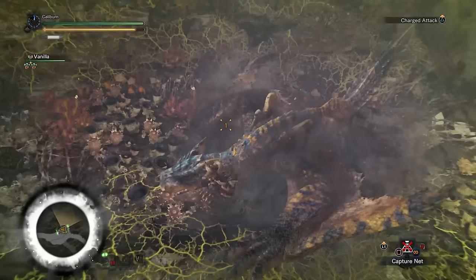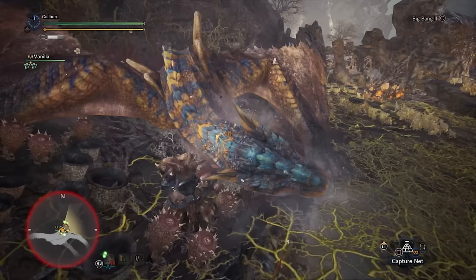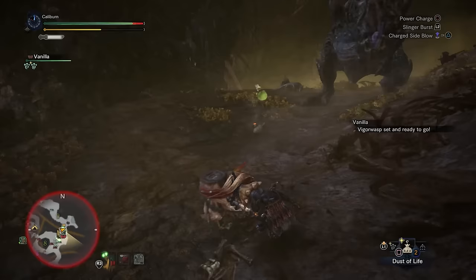The damage bonus from purple sharpness is not nearly as significant as it used to be in previous games, so using exclusively white sharpness is more than acceptable. There are still alpha and beta versions of Master Rank armor, and just like in high rank, the beta versions provide more slots for decorations. You're probably better off just going with the beta versions of armor across the board, but you'll have to make a judgment call yourself depending on your decoration setups. Alpha will have more skills; beta will have less skills but more slots for customization.